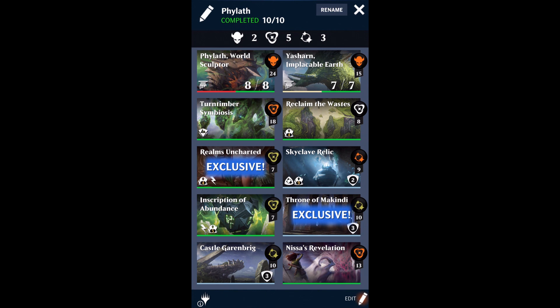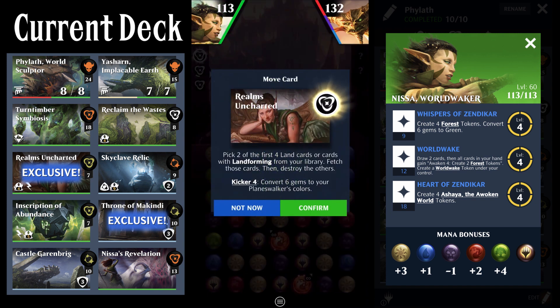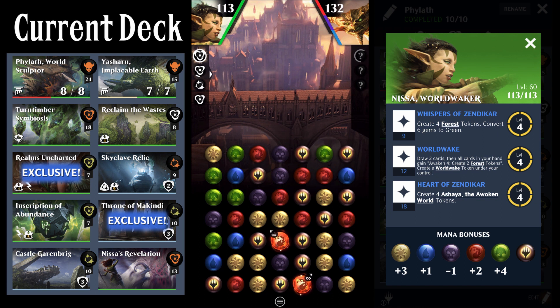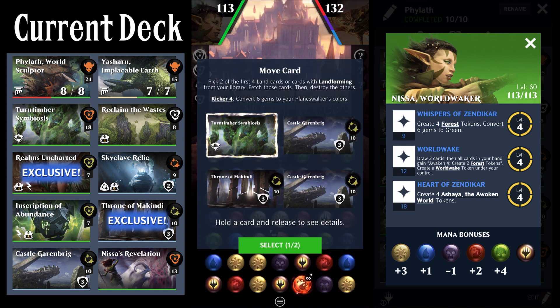I have two separate gameplay clips. The first match is me going up against a standard deck and the second is against an Olivia Legacy deck — actually, both matches turned out to be legacy matches in this video. I'm playing in the Awaken Inferno event. In this first match, I'm up against Bolas. I'm prioritizing the Realms Uncharted in my hand but not casting it yet because I don't have enough to kick it — I want to make sure I kick it when I cast it. I was hoping that with Realms Uncharted I would be able to convert gems to green, which would potentially enable me to play the Turntimber and also get another Turntimber in hand by fetching it.